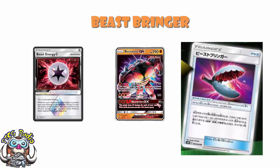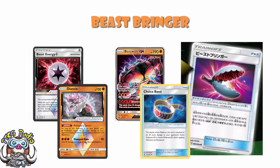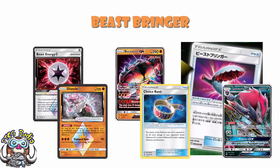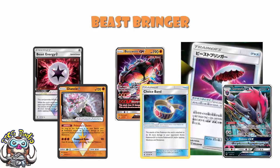Ultra Beasts also have Beast Energy, which lets you do an extra 30 damage to the active. Buzzwole does have Diancy Prism Star, which lets you do an extra 20 to the active. And let's not forget Choice Band. So if you're up against a Zoroark GX and you can find both your once-per-deck Beast Energy and your once-per-deck Diancy Prism Star - bearing in mind Lusamine will help you search for both of them - plus a Choice Band, you're doing 30 base, 30 for Beast Energy, 30 for Choice Band, 20 for Diancy Prism Star: that is 110, which will KO a Zoroark. But you're not taking an extra prize because of Choice Band.